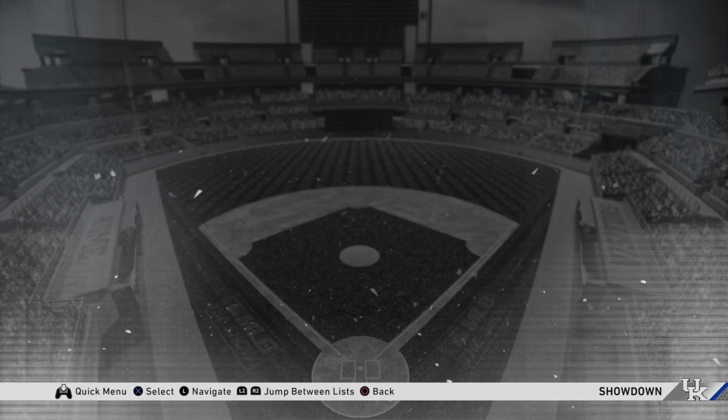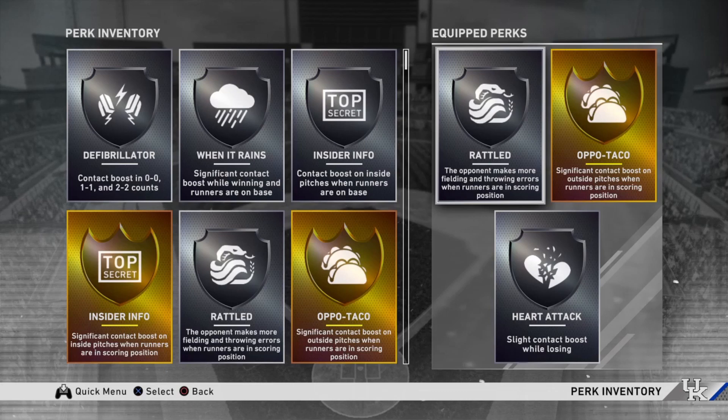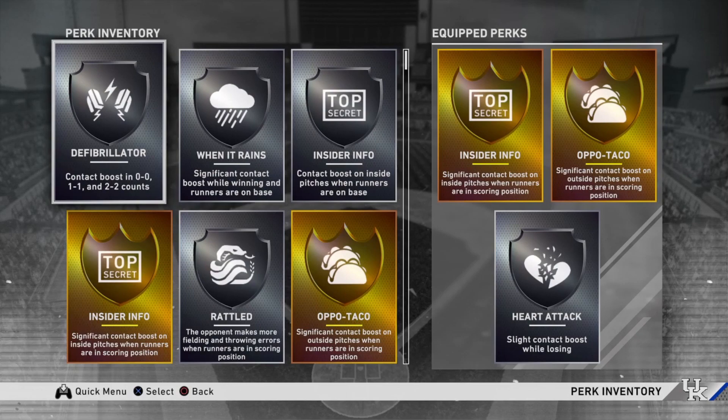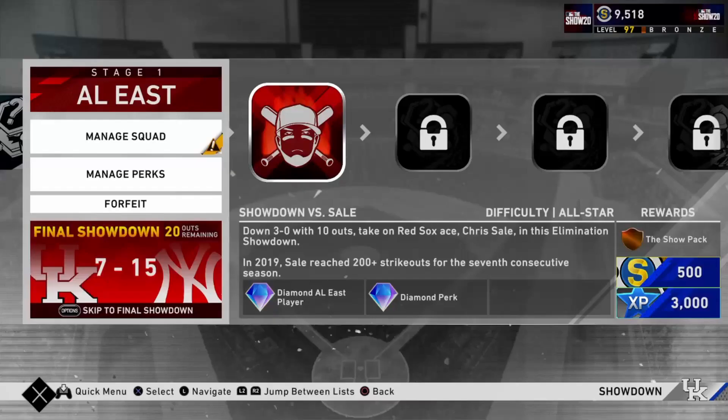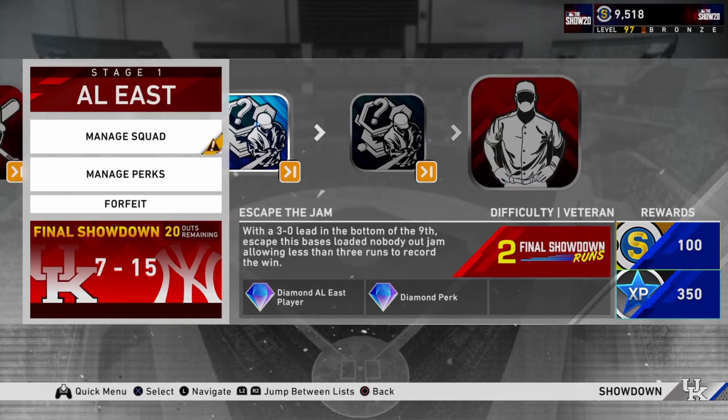Top Secret gets you that contact boost on inside pitches, which you like to see. At this point I skip the Chris Sale showdown — Chris Sale is not easy to get runs against, especially in showdown format. Unless that second showdown is a relatively easy pitcher — which very rarely is it — I would go directly to the final showdown against Garrett Cole. So here are three ways to improve your odds for long showdown games.